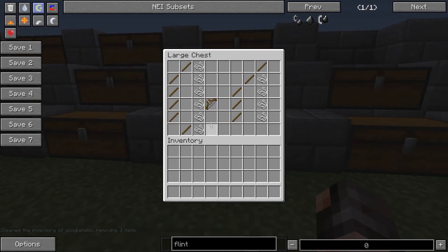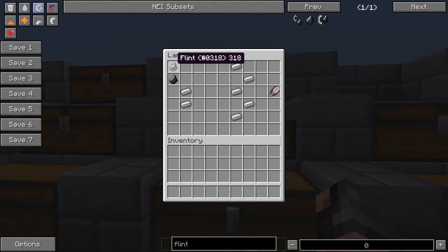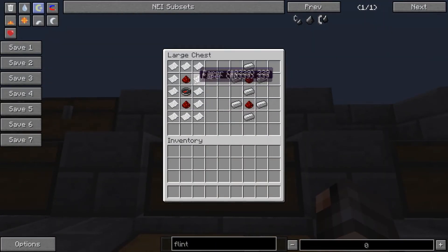To craft all of them — that is how you craft a bow, an extended fishing rod, flint and steel, shears, map, and compass.